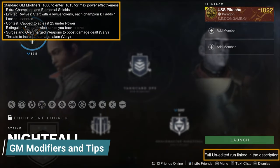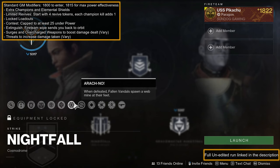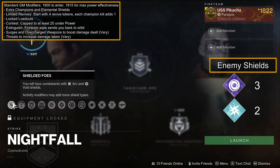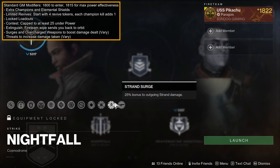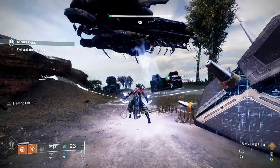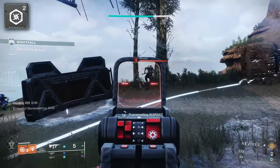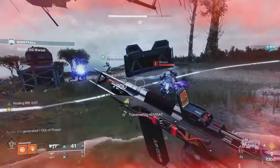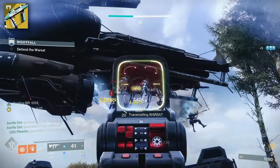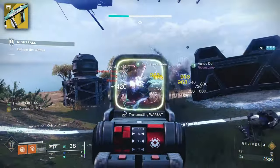For the GM modifiers specific to the Fallen Saber, you have Arachno — Vandals drop webbinds when defeated — Chaff (no radar), 12 Overload and 6 Barrier Champions, a few Void and Arc Shields, Arc Constraint Surge, Overcharged Fusion Rifle, and Arc Threat. Nearly all enemies do Arc damage, so I highly advise investing in Arc, Melee, and Sniper Resist.